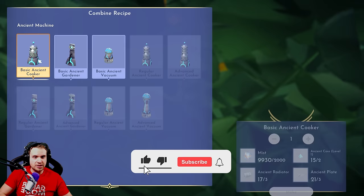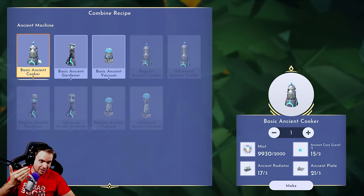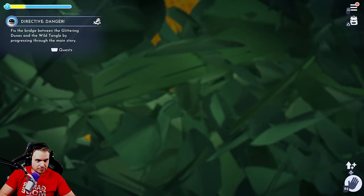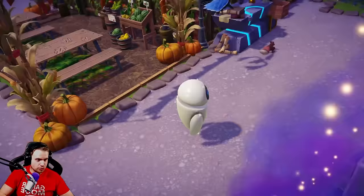First of all, you need to craft a set of basic machines. Once you do a set of basic machines, you're going to need to craft some regular versions, and then you craft regular versions into advanced versions. I'm going to craft a basic gardener just so I can compare to the more advanced versions — what's the difference?